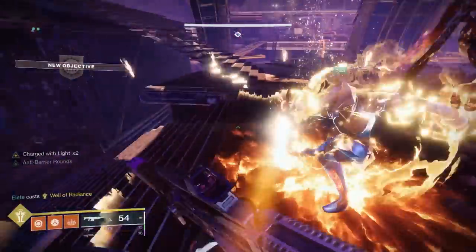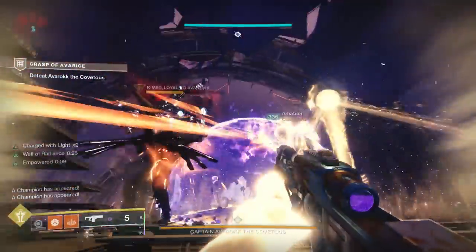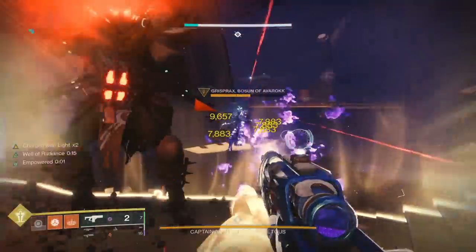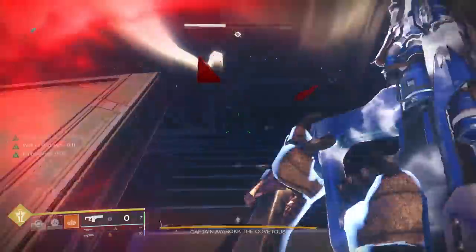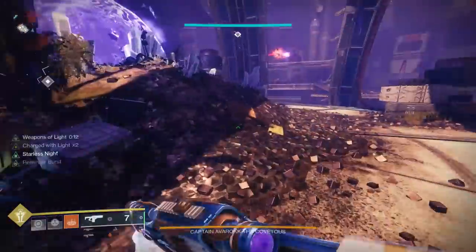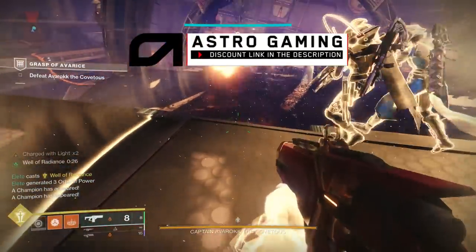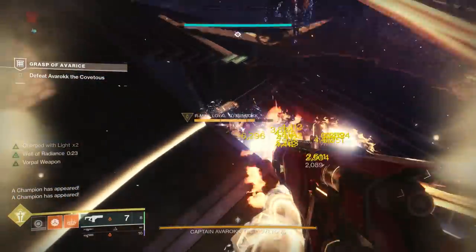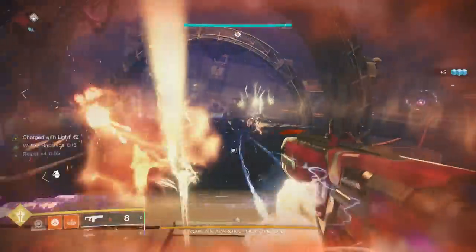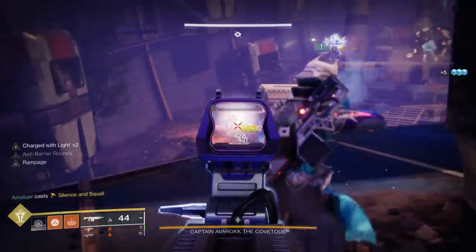As you start the encounter, rush the door that the bosses spawn from so you can trap and kill the two mini-bosses as fast as possible. Simply put down a Well and go to town on the Shank and the Marauder right in front of you. Use your special weapon — in this case fusion rifles — to take them down quickly. When the Marauder dies he drops 10 engrams, but on master we generally ignore those to avoid dying.